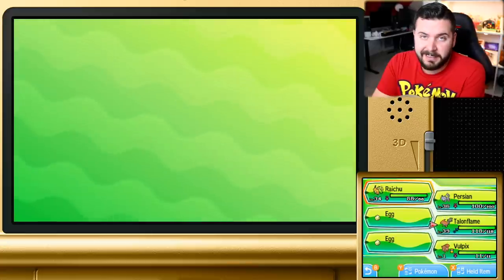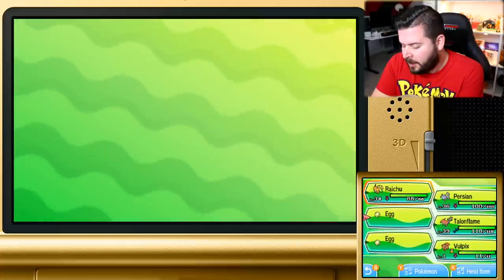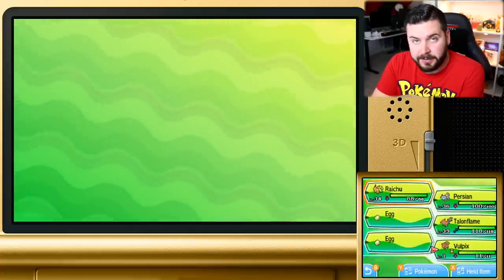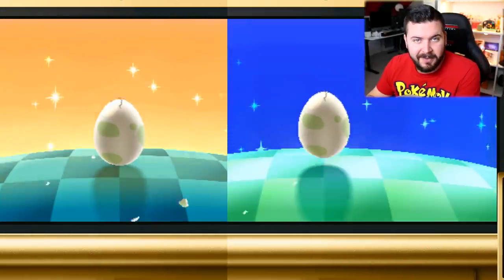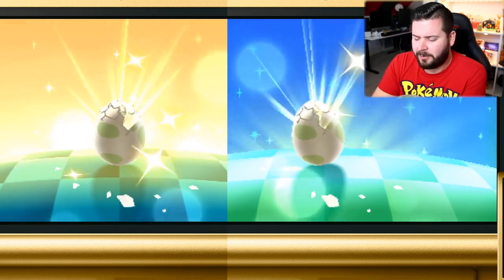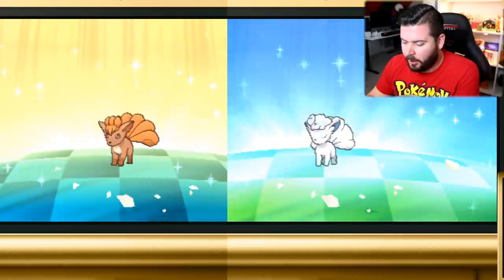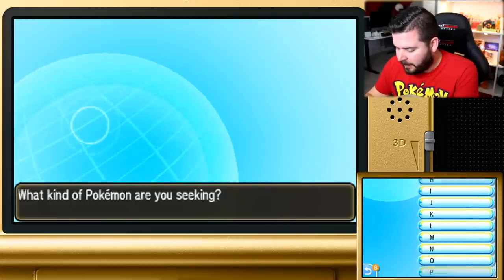So that Vulpix has a 50% chance of having the same nature as the Vulpix I put in there. Now I have my two eggs here — I also have a Pokemon with Flame Body to speed up the egg hatching process; Talonflame is in here. This egg was made with the Vulpix holding the Everstone, and this egg was made with the Vulpix without holding the Everstone. So taking my Vulpix, I was able to get myself both a Kantonian and an Alolan Vulpix using the same Vulpix.